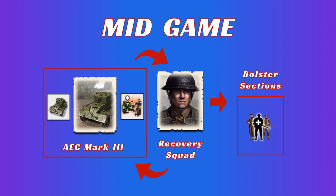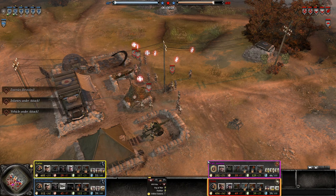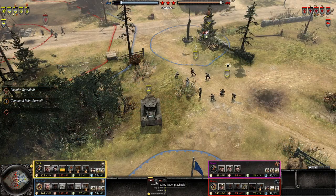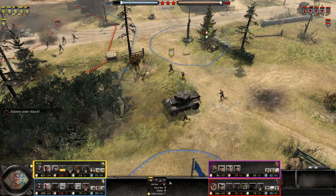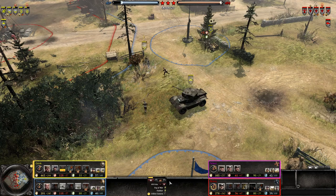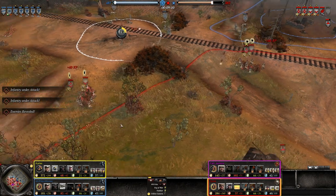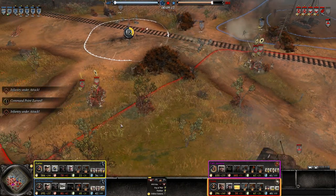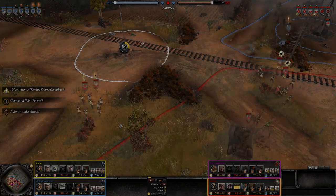After you have your AEC and engineers, I recommend bolstering your infantry sections, giving them a fifth man and significantly increasing their combat abilities. I personally like to equip two of my infantry sections with a medic upgrade, allowing them to quickly heal out of base and also stay on the field longer. Use your AEC in tandem with your bolstered infantry sections to create one of the most efficient mainline infantry units in the game. However, you do not want to use your AEC aggressively — do not hunt down enemy light vehicles with it, because it's only going to frustrate you with its massive accuracy and reload speed debuffs. Instead, use it to protect your infantry sections from light tanks that are trying to dive you.